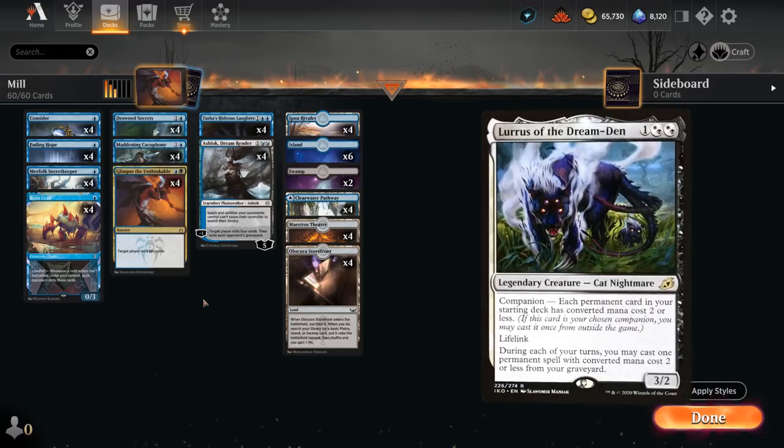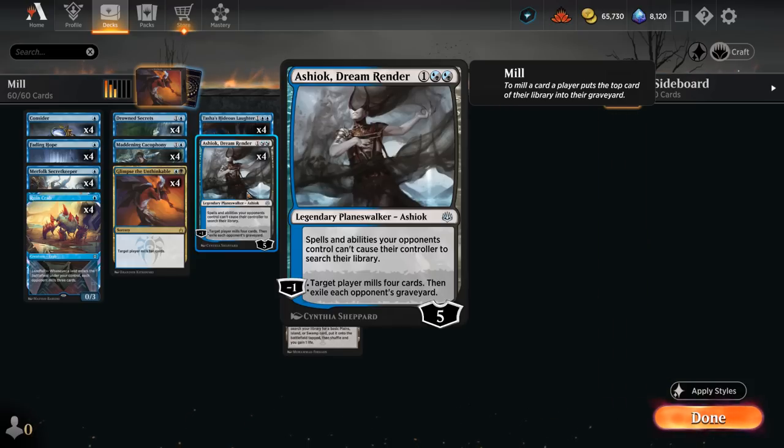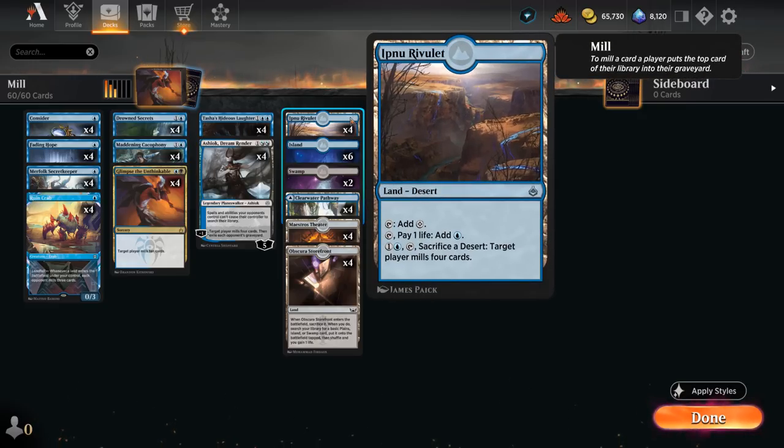We're not playing Lurrus as companion in this deck because we want to make room for Ashiok Dream Render, which can prevent the opponent from searching and, more importantly, mills them for 4 and exiles their graveyard — taking out any graveyard synergies. This can be very useful against Reanimator decks. Our mana base includes 8 Fetchlands, the blue-black pathway, lots of basics to find, and 4 copies of Hynotic Rivulet, which we can activate to mill the opponent for 4 if we're out of other mill spells.